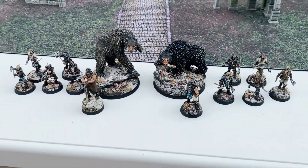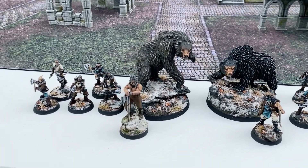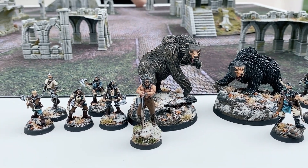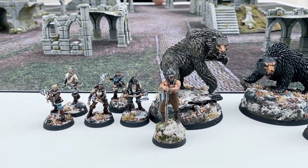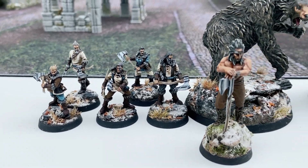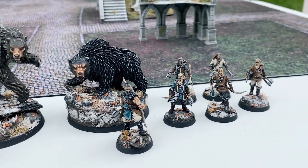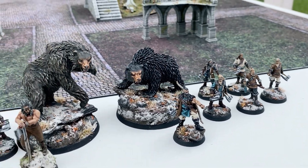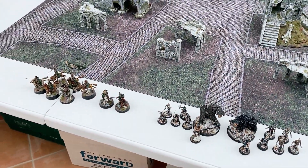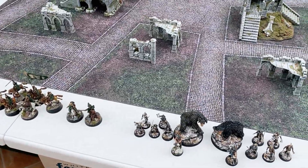Sebastian, why don't you run us through your list? So like most bear lists, they're pretty much identical — you've not really got a lot of options. Beorn is leading the force. He is leading five Beornings, only one of them has a bow. And then we have his son Grimbeorn, who is leading the exact same warband. Very nice. There's going to be some chopping done. So we're going to set up, write down our Fog of War objectives, and then go for deployment.